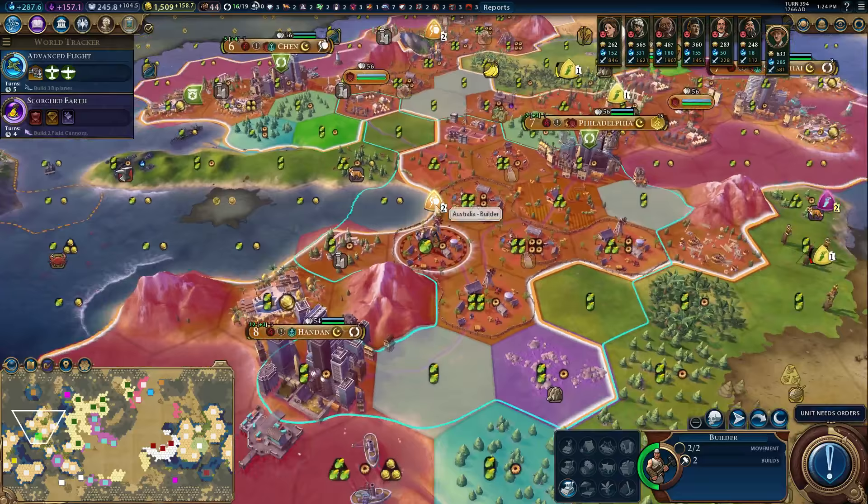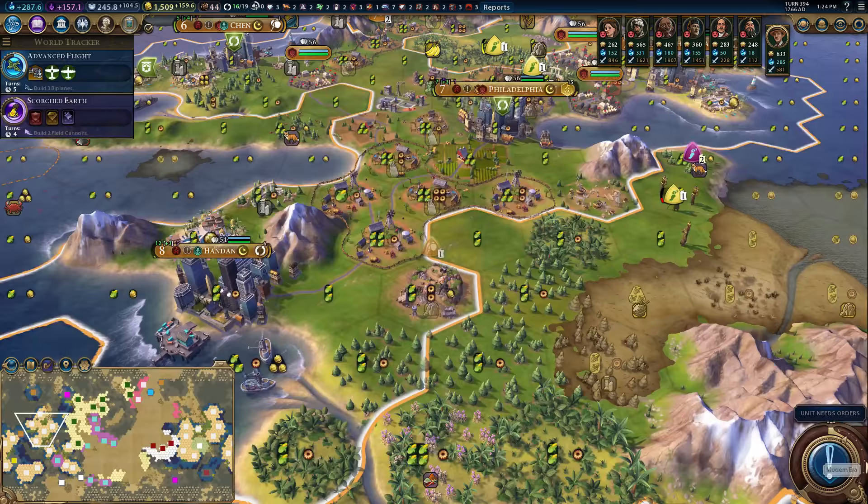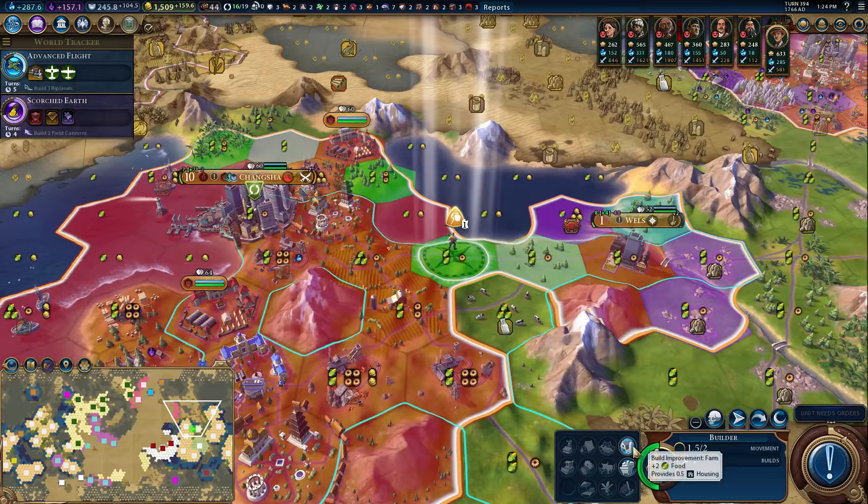You got all those done, which is great. We may as well go and hook up the stone here for a little bit of golden production. There's something to be said about harvesting these things, then putting down mass amounts of farms over here too. You are going to build one more farm over here, so we get a nice little farming triangle. Decent amount of farm production over there.